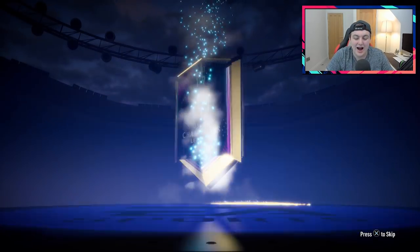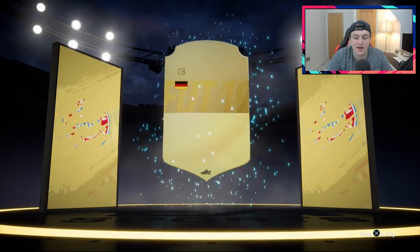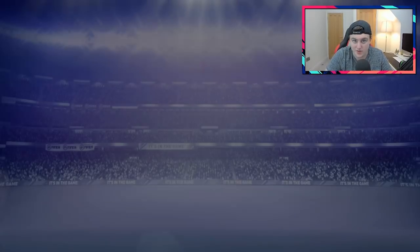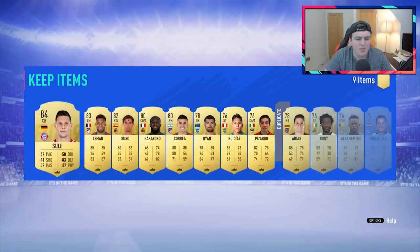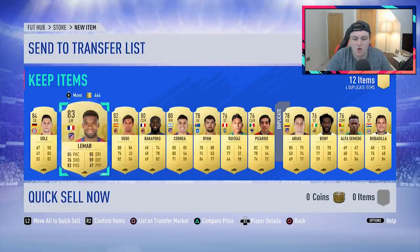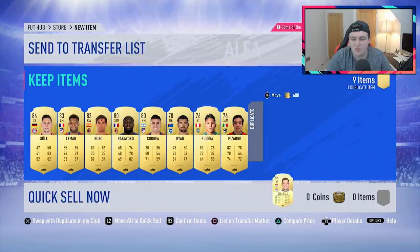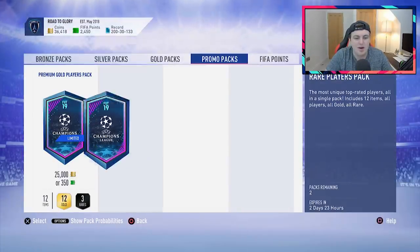Imagine four walkouts in a row — that would be over the moon. It's not going to be a walkout, sadly, but it's going to be a ball drop nonetheless. It's going to be Sule from Bayern Munich, I think 84 rated. You can see him being used possibly for the Jonathan Tah SBC, which I'm not entirely sure I'm going to complete. I'd love to hear your thoughts in the comments on whether you guys are going to be completing it.